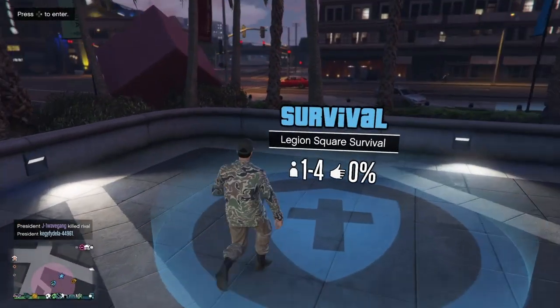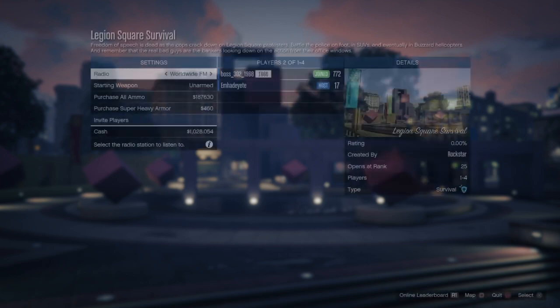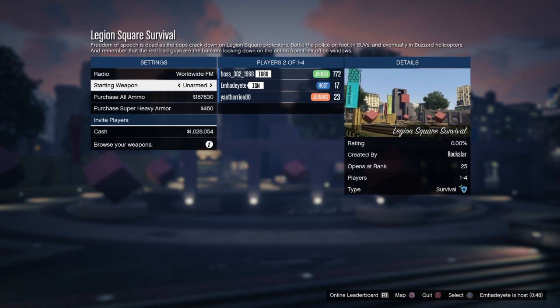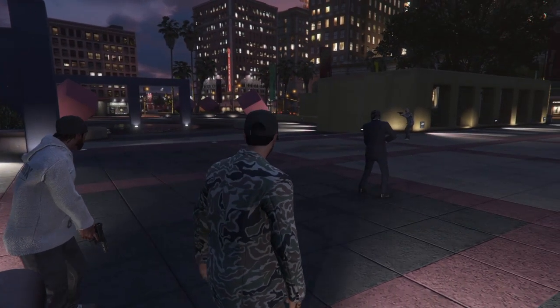Now that we're out of the survival, go ahead and hit right on the D-pad. Now what you guys want to do is wait for either the UDBZ or wait for some guy to start it. I'm going to cut until this guy starts the job. Now responding to the survival — that's where you want to go on the map.